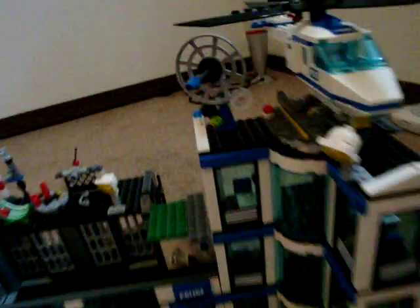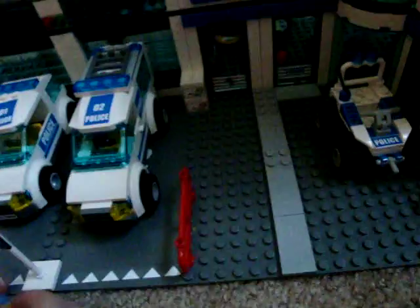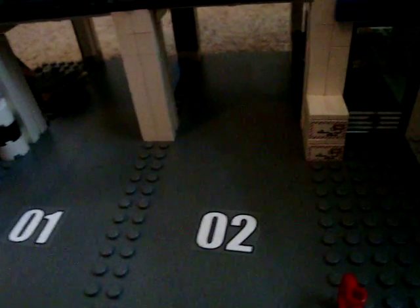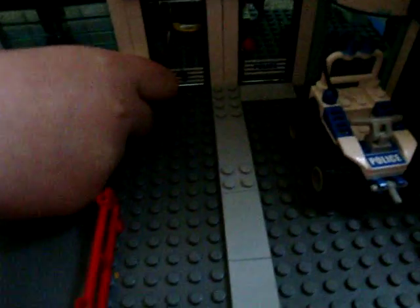Now we're going to continue with the police station. Let's move these minifigures away. And here I'm going to take away these cars and show you the garage. They have two garage doors, and this is what you can do — they open. They're really cool. It has here the one and two sticker for what kind of car you should have. And here we got the garage door.